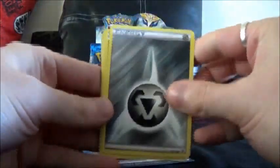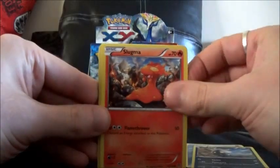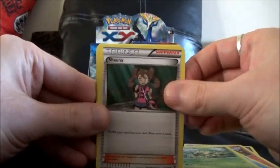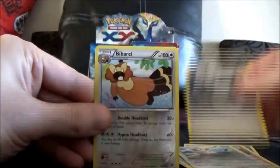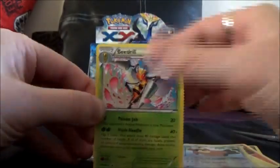Next pack. I've got Metal Energy, Inkay, Slugma, Staryu, Pansage, Sharpedo Trainer, Herdier, Double Colorless Energy, a Biberol Reverse, and a Beedrill Rare.